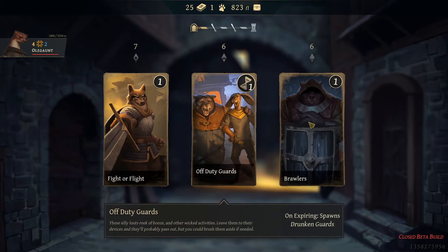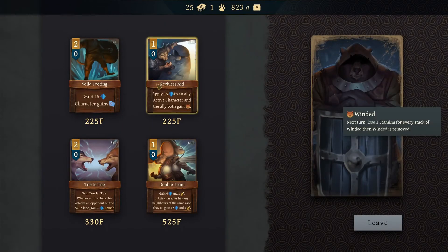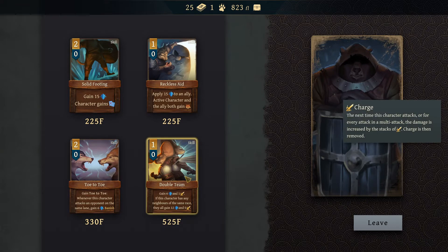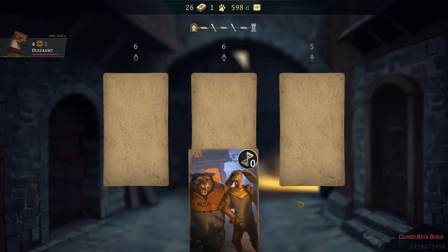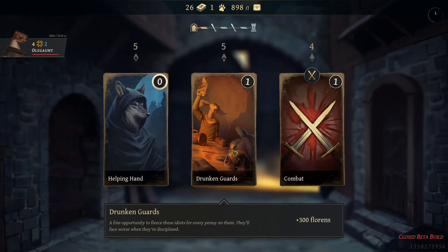These dragon cards are gonna give us money, so we're gonna go buy cards, and then on the next one we can go to the drunken guards to gain the new stuff. We could get another solid footing, reckless aid — apply 15 armor to an ally, active character and the ally both gain winded — or double team. We don't have any neighbors of the same race, so I'll grab the reckless aid and do the drunken guards to gain money.